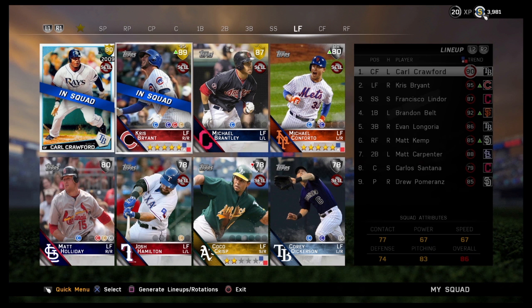At left field, we have Kris Bryant from the Cubs. With the inside edge he's up to 95. I actually got him from the captain's mission, which is a good way to score diamond and gold players, by the way, if you're on a budget and you really want to get some of those players.